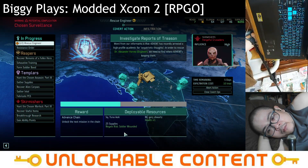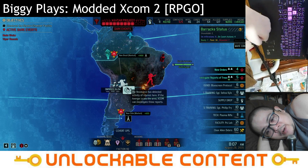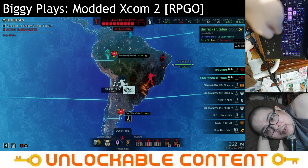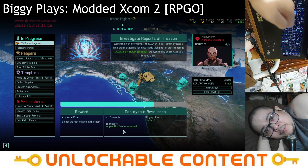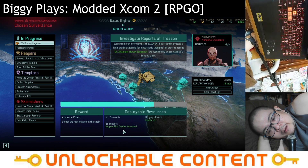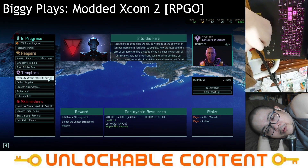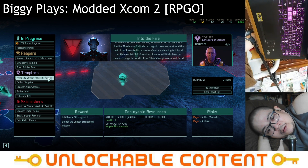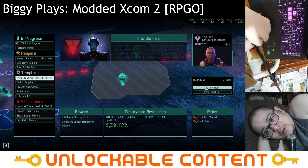How many ready soldiers do we have now? Seven. We could send some, but we'll wait until the rescue engineer mission becomes available in five days before committing to a covert op. Let's grab some intel. We now have 12 ready — it's going to be Caitlin. We could actually hunt the Chosen Assassin now. The assassin hunt is 24 days — yikes.